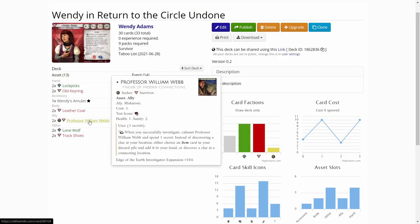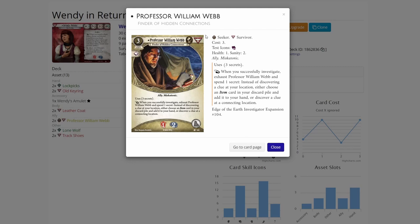Then letter coat for a bit of extra soak. One of the newer cards from Edge of the Earth is Professor William Webb, which lets us investigate in a location with a haunted ability that isn't as bad as the haunted ability on a location you want to get the clue out of. It also lets us get items back from our discard if we lose some crucial item. I like Professor William Webb a lot in True Solo, so I decided to try it out with Wendy.